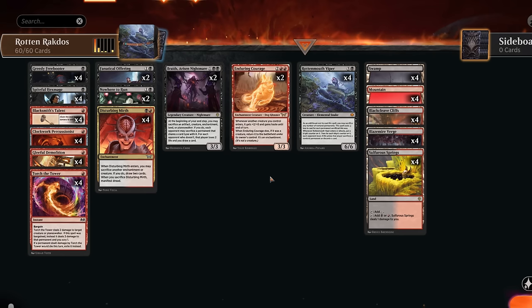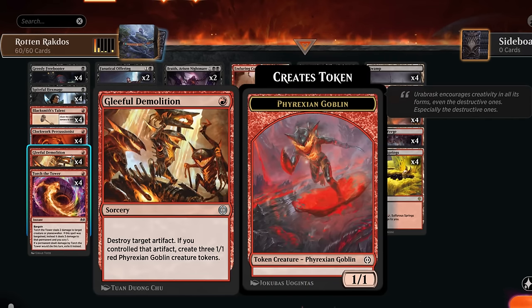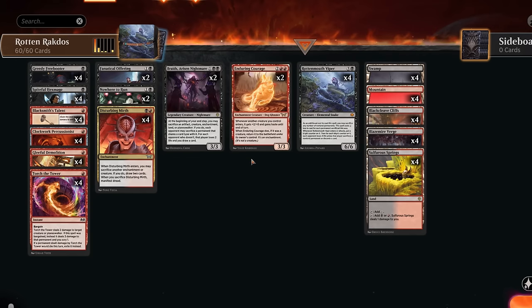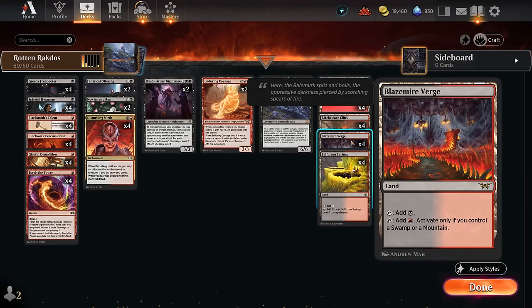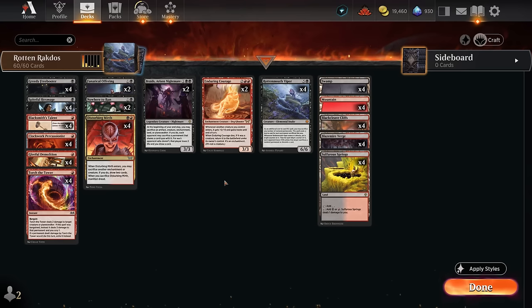Outside of Enduring Courage, which can sometimes be a little tricky to play, I think it's still worth it since it synergizes quite well with our Gleeful Demolition. If we can make three Goblin tokens with Courage in play, they will all get a lot of extra power and can immediately attack — so that's a lot of damage, and then of course the synergy with Rottenmouth Viper. The mana base gets to run four copies of Blazemire Verge which also helps fix our colors. Now let's jump into some games and see how the deck does.